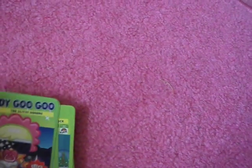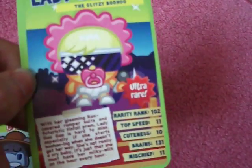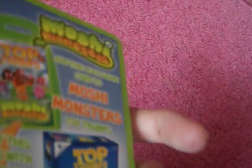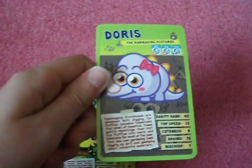Sweet Tooth — I can't remember which issue this was, I think Issue 7 or something. Lady Goo Goo is an ultra rare as well, which just means she's ultra rare on Moshi. Humphrey as well. I really cannot remember which issues these were in, but these ones were from the magazines anyway. It's got Mini Ben on the back, and Doris was another one from a magazine as well.